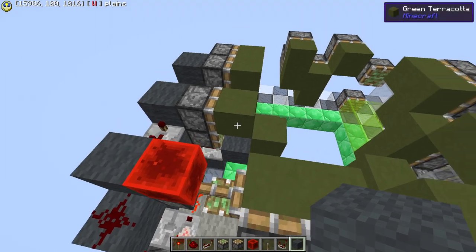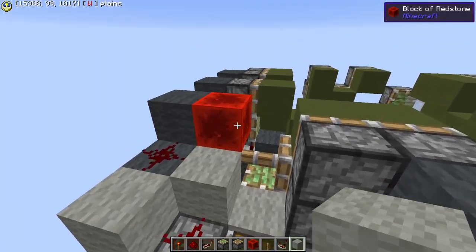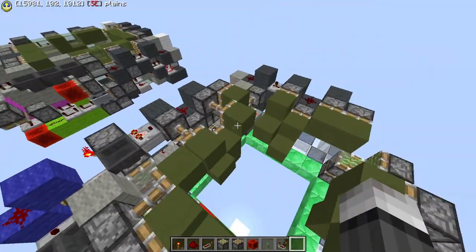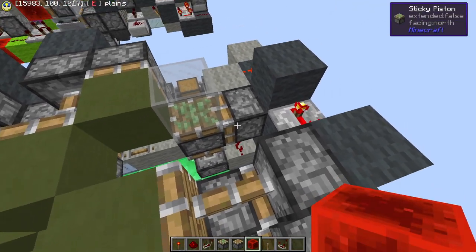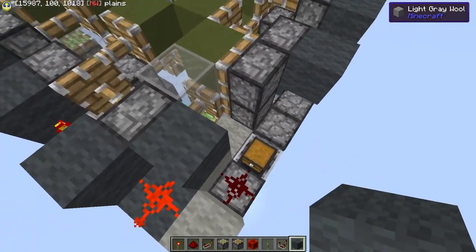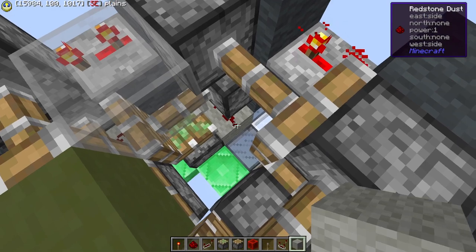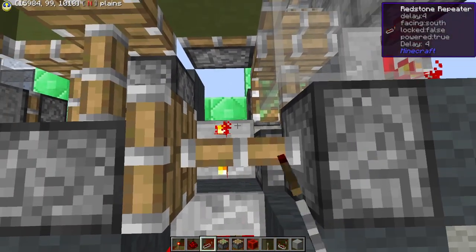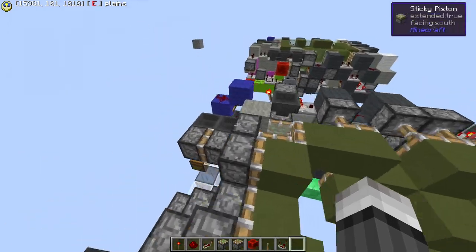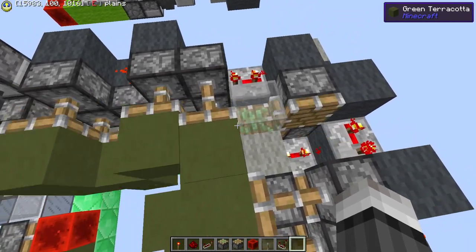If we fire this right now, we get nothing — because we need a dust right there and a block right there to power this piston in its current state. If we fire this now, you see that. Then there is an updater piston right here to re-extend this. And there is a block right here and a 3 tick, which brings it to here. As well as a block with a 3 tick in there into a solid wall block which extends the corner. If we turn this off, it goes to this state, then it retracts, and then we get to right here.